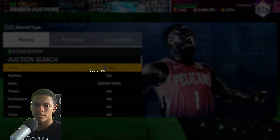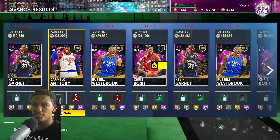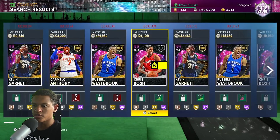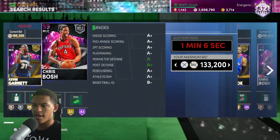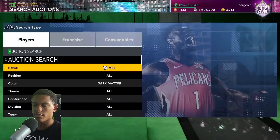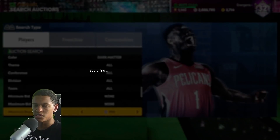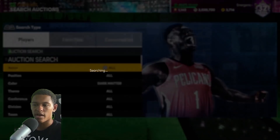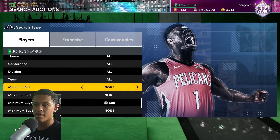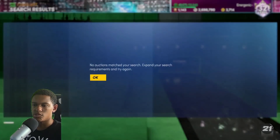Galaxy opal at 19,000 — if prices start to drop, adjust the filters even lower. The dark matter filter is always going to be viable. Dark matters are going down in prices; you see KG with a diamond shoe ending at 200K, and Chris Bosh with grinches and diamond contracts only at 133K with one minute left. For the dark matter filter, buy everyone but Chris Bosh. Put the max buyout at 500 — don't buy Chris Bosh because he barely makes any profit. I got one yesterday and he sold for 133, barely breaking even.